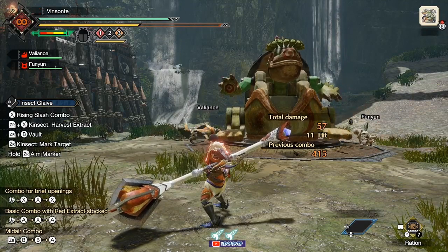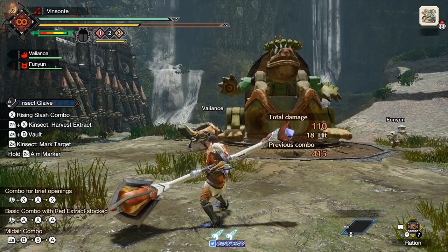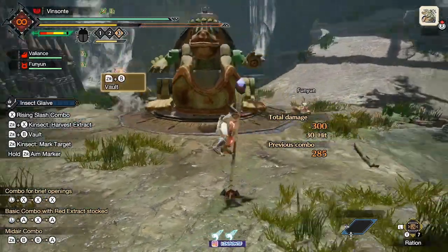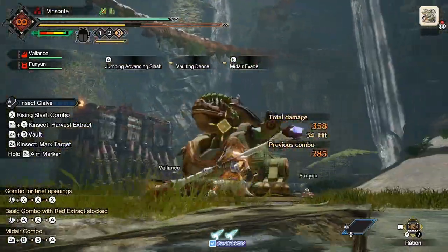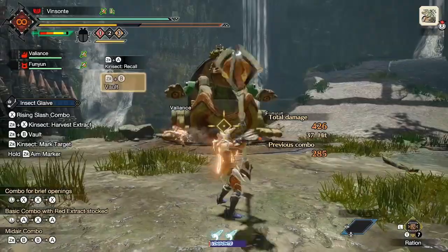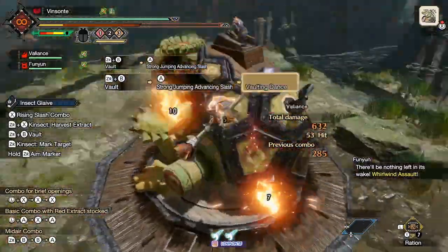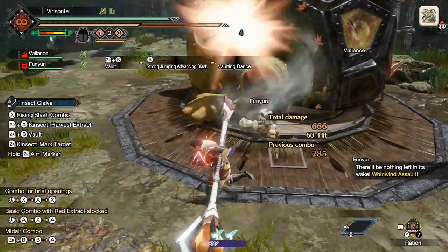You can only use these jumping advancing slashes up to three times before you have to land again, then get back in the air and repeat. The advancing slash and the strong advancing slash differ: without the buff it's just a single hit, but with the buff it becomes a multi-hit. However, the jump distance is shorter with the buff, and the attack starts from the moment you press it — right from that jumping part of the advancing slash.